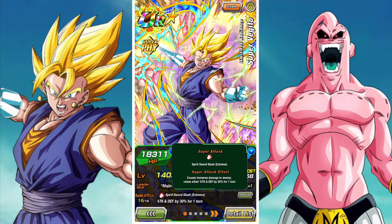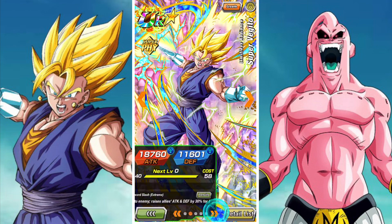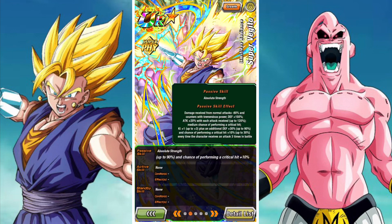Vegito is not crucial to Potara or Fused Fighters. Buu is great but he's not crucial to Transformation Boost or any of his other teams — maybe Power Absorption but that's a stretch. Gohan is also really good but again is not imperative to running a Hybrid Saiyans team. So at this point you don't need any of these three. That's not to say they're not very good units — I like all of them — but honestly, don't drop your stones on this banner.